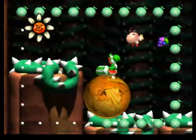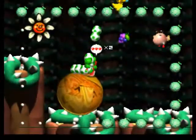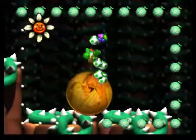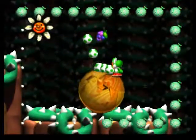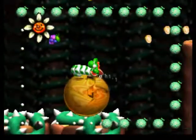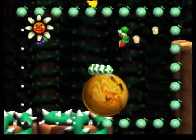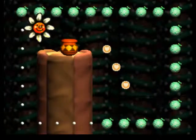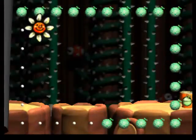Hang out here for a second and wait for these to change. Two of them here. Keep going. I'm going to roll it to the edge here. Don't fall off, because there's a pot here. We must go to this pot and find our minigame.